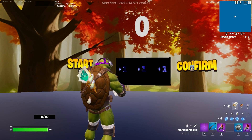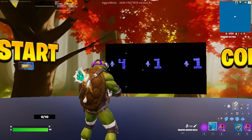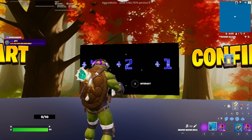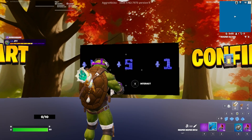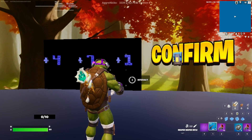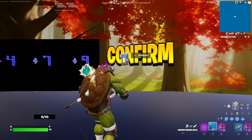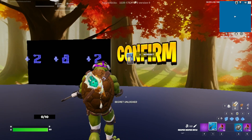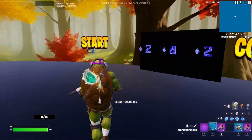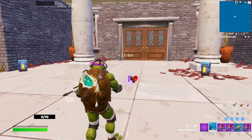Okay, so the code popped up — it's gonna be 4... 7... 9. Get that code in, hit confirm. Let's start your experience. It's the code to start the experience — hit start and it'll load you in here.